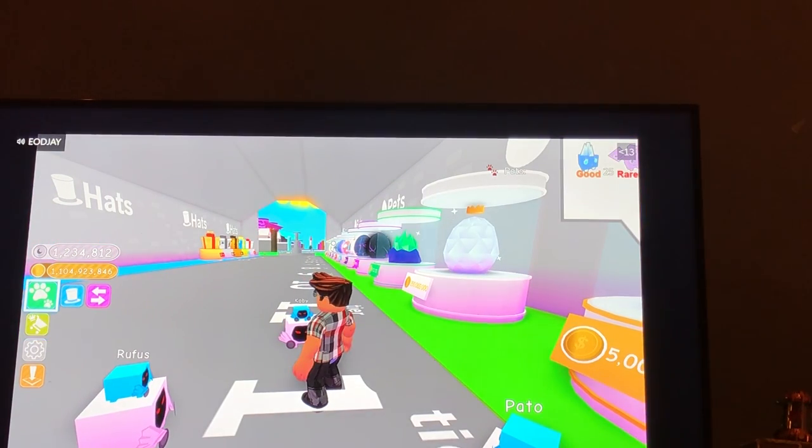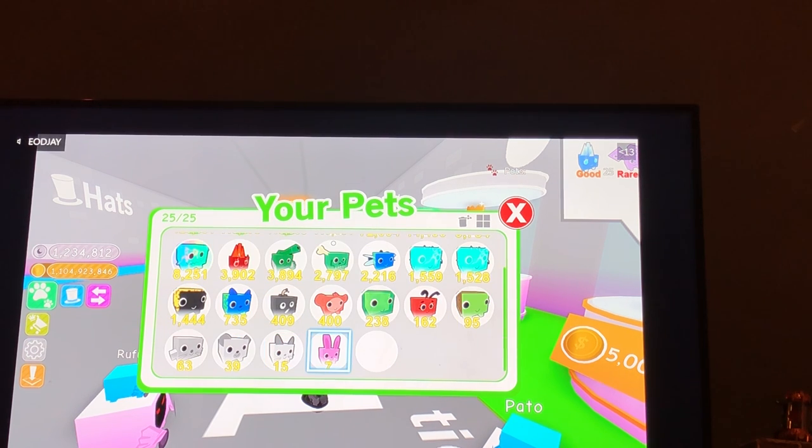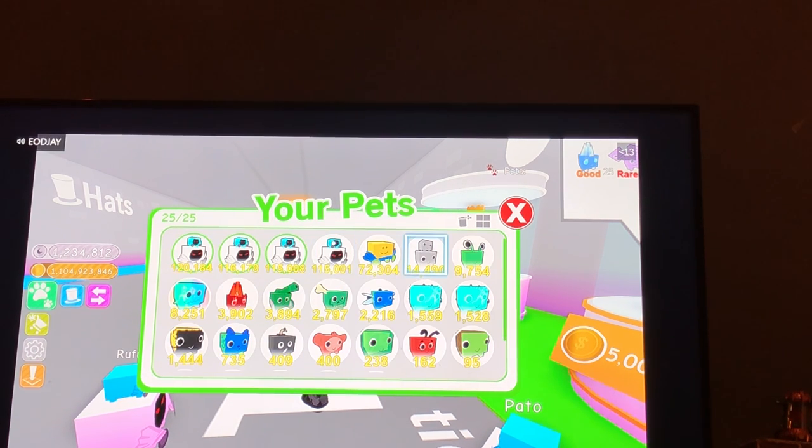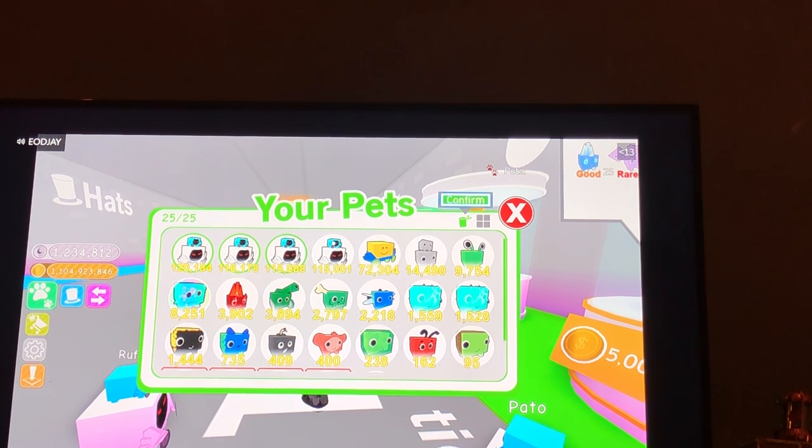I don't have enough space. Isn't that just fantastic? We're going to give away some really bad ones that I got at the start. I'm going to trash some of these — the really bad ones, like the bunny, this one, this one, and this one. Because they're not that good and I could give people better ones.